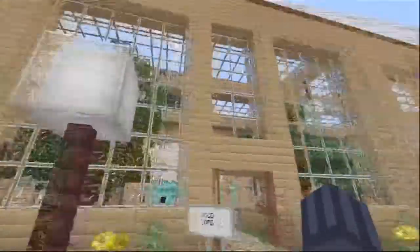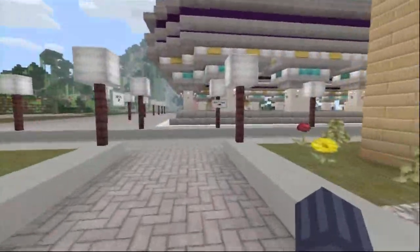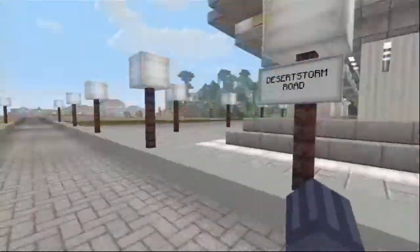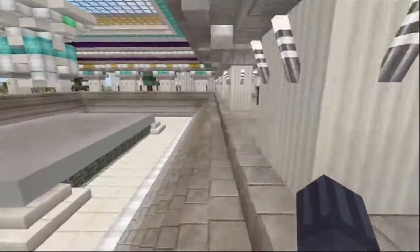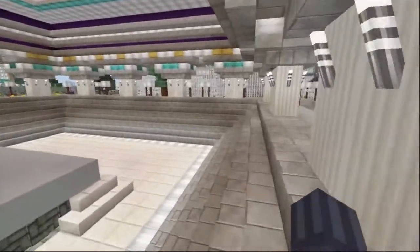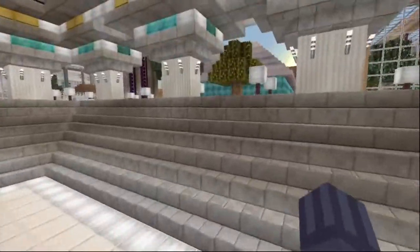As you guys know, this isn't new - this is the wood farm thing. As you guys can see too, I put roads - I named the roads, all of the roads are named. This is like an arena, the other arena. I did update the other arena - I'll show you guys in a second. But this is the one arena that I made. I kind of made it like a Roman coliseum.